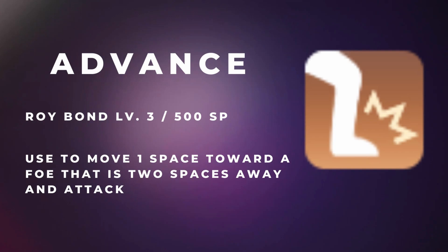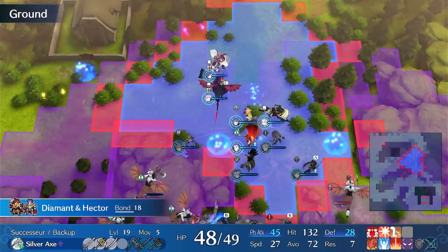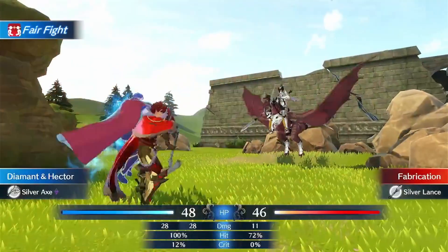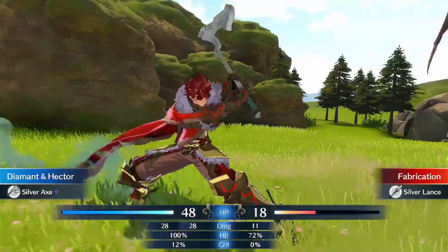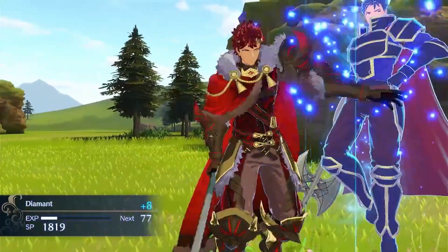Roy's Advance is a useful skill for only 500 SP at bond level 3. Advance is a lifesaver for sword and axe infantry classes, as they typically suffer from decreased movement. Being able to take an extra step towards an enemy gives increased mobility during combat, allowing access to more enemy units and helping thin out the battlefield, especially during combat phases with a high number of enemies.